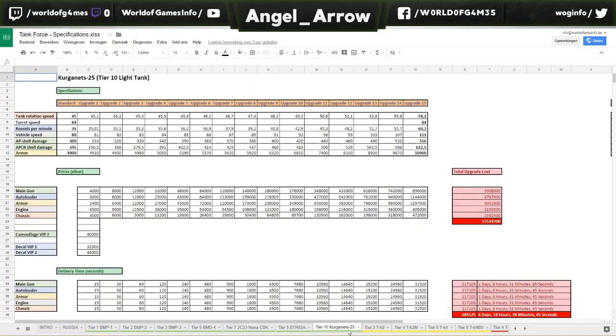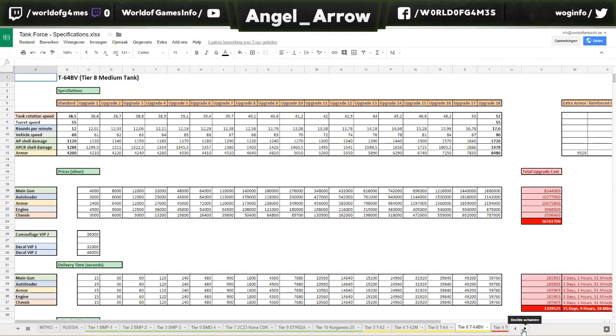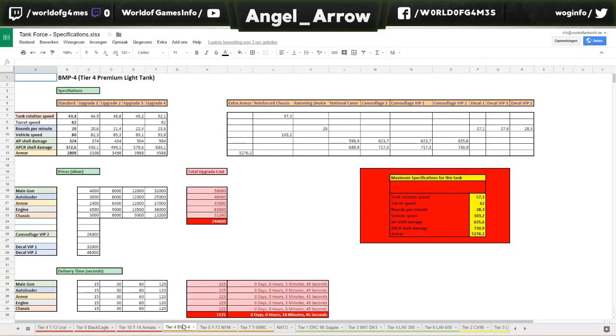I've done this for every tank in the game. First we have all the green ones — those are the light tanks up to tier 10. Then we have the yellow ones — those are the medium tanks. Then we have the red ones — those are the heavy tanks up to tier 10. After those we still have some premium tanks; I put them separately behind all the regular tanks. Maybe in the future I will add the prices for these premium tanks.